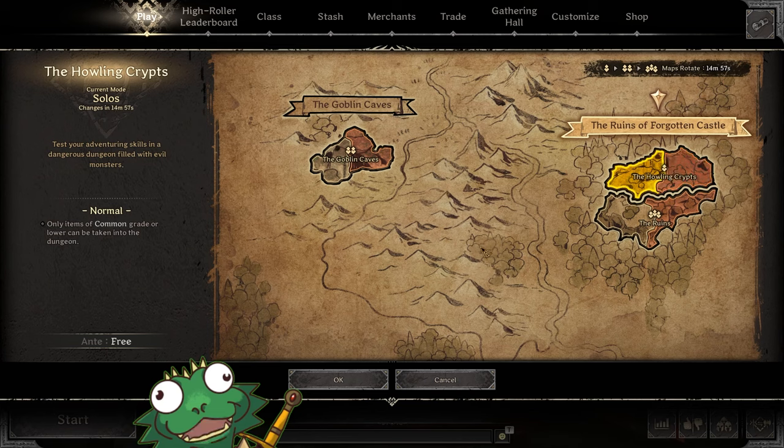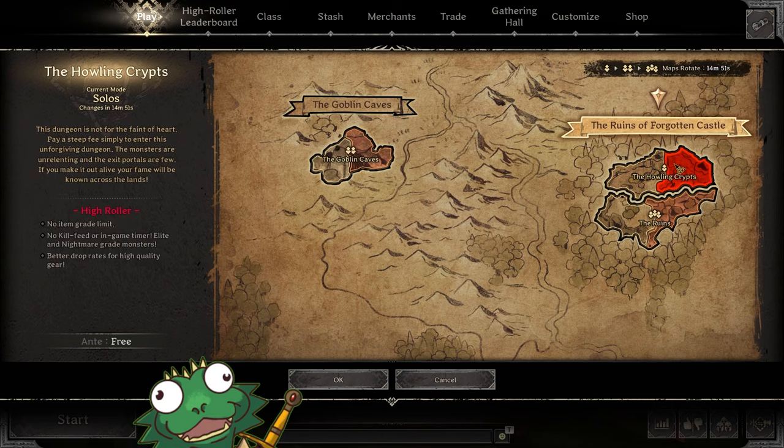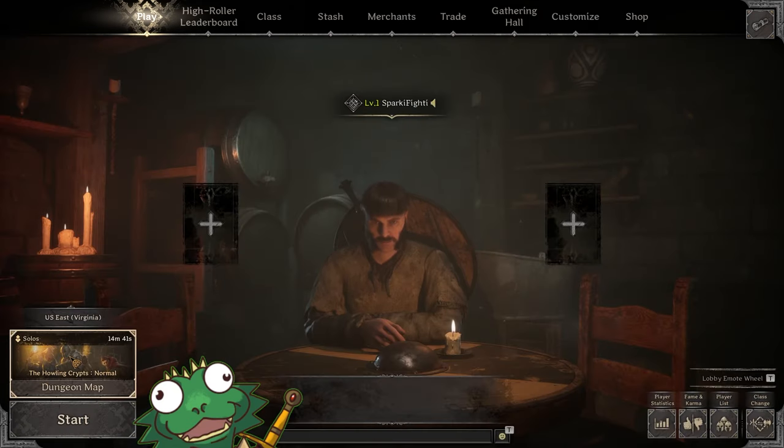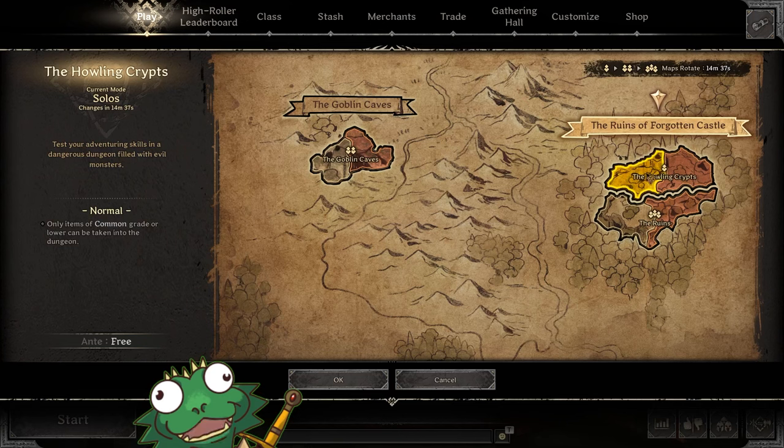They'll take all your loot and you go back to the lobby. You want to pick Normal instead of High Roller. High Roller is more difficult. Normal has worse loot but the enemies are easier and the players are less geared. Now that you've chosen the solos map — whatever it is, because after the timer ends it could be the Ruins or the Goblin Caves — just check to make sure you're on the right map.